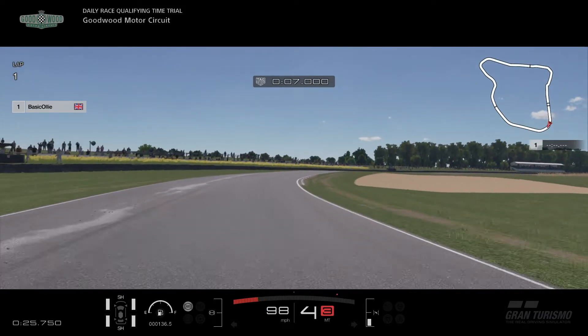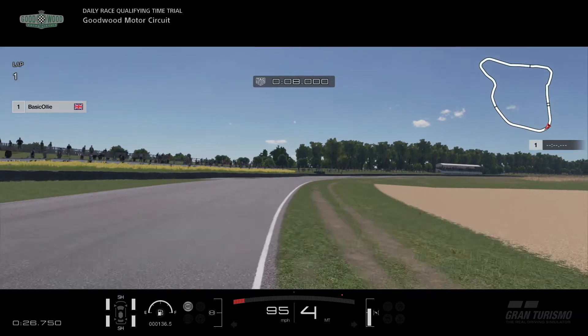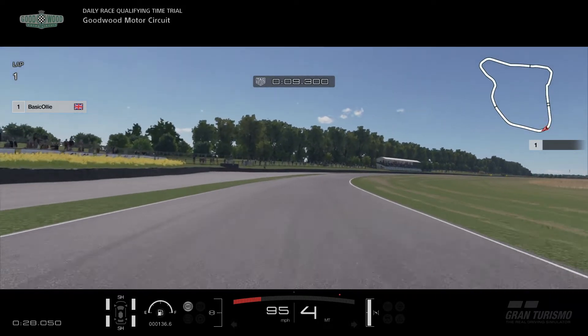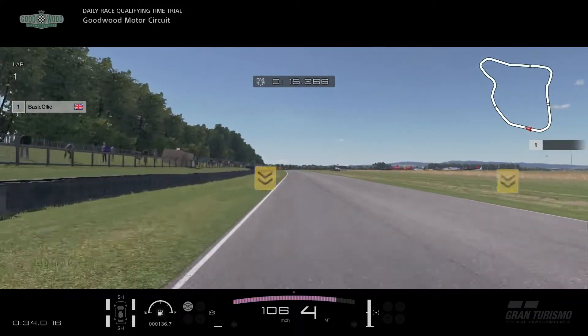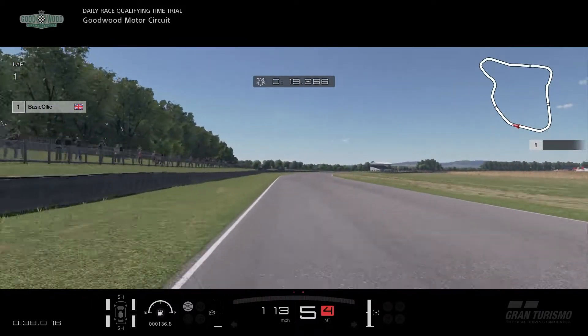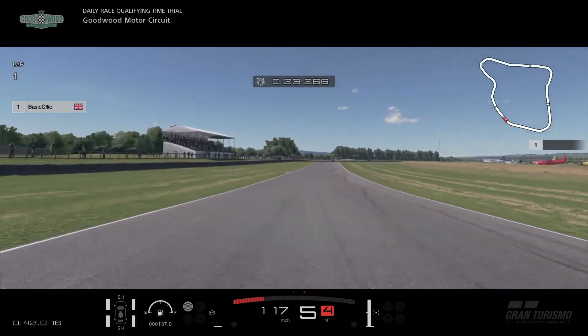I'm going to slow it right down here. You see the inside of this kerb - it is crucial to your lap time. You really want to get two or three wheels over that kerb to maximise the time you can make through this corner, because the longer you are turning right on this car, you lose a lot of time. You need to get that wheel as straight as possible as quick as you can. Otherwise the time lost is massive. It makes a big difference in these low powered cars.